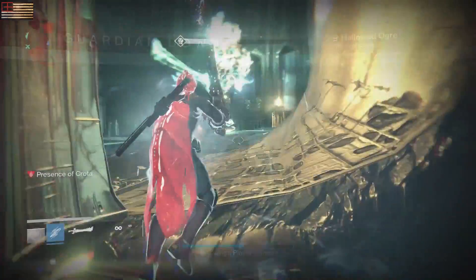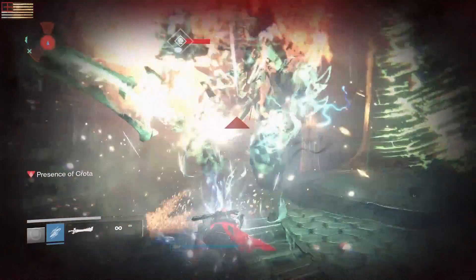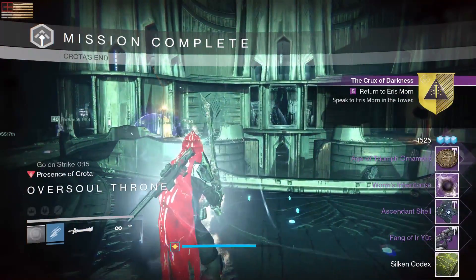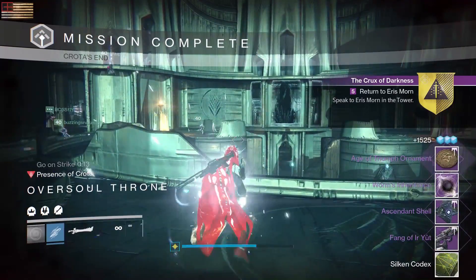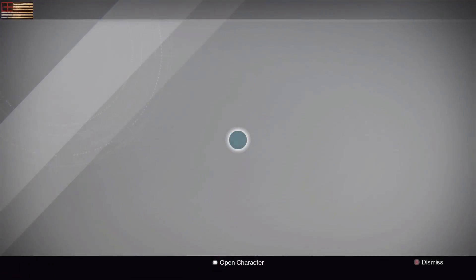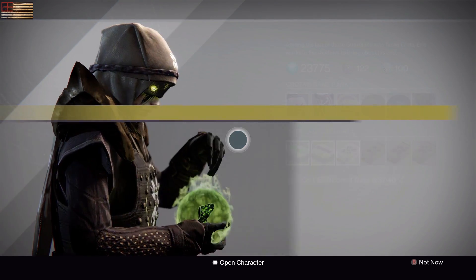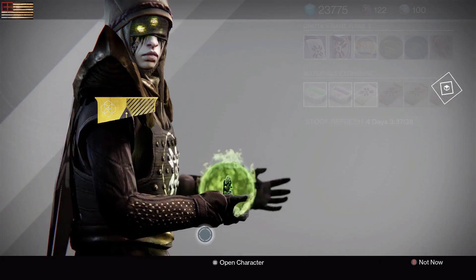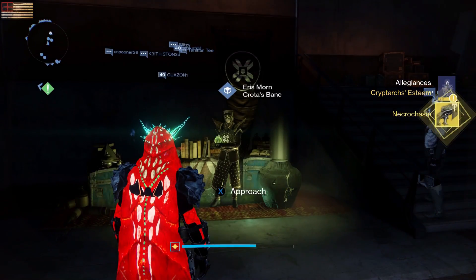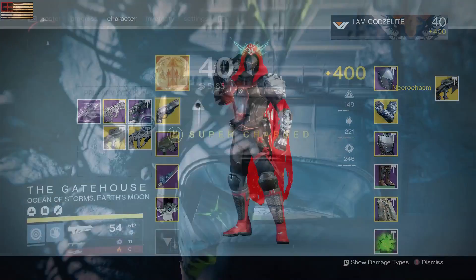The last thing you have to do is defeat Crota. You don't have to do the Crota challenge — you just have to defeat Crota, and it has to be the 390 light version. Once you defeat Crota, head back to the Tower and Eris will give you the Essence of the Oversoul.